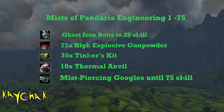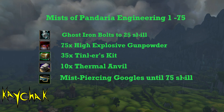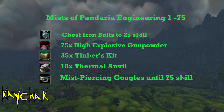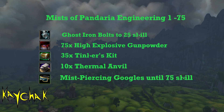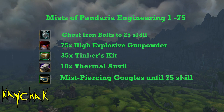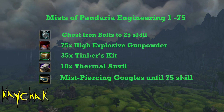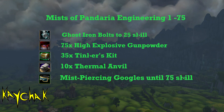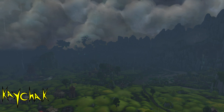Craft 35 Tinkers Kits - this is going to make 70 Tinkers Kits as you get two each time. Craft 10 Thermal Anvils. Then craft Mist Piercing Goggles until 75 Pandarian Engineering. Usually you need to make between 7 and 10 depending on how lucky you have been with your previous skill ups.